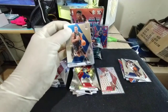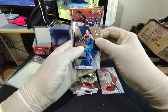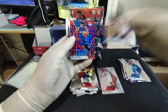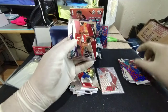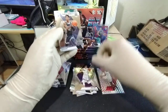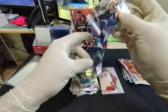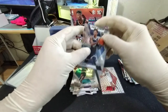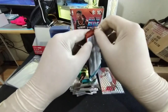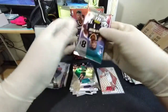We got an Aaron Gordon, Danilo Gallinari, Bobby Portis, and Jonathan Isaac with a James Harden giving go. Kyle Guy rookie base, a Ja Morant NBA debut, and a Cody Martin rookie base. There's just not as much excitement in this break — hopefully we get something good in the last few packs.